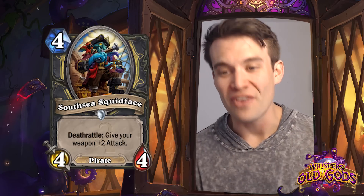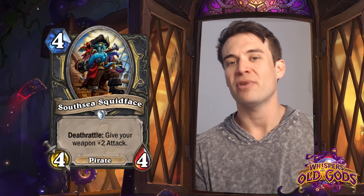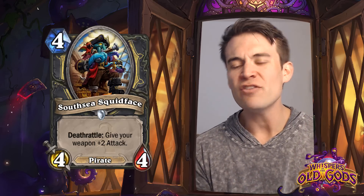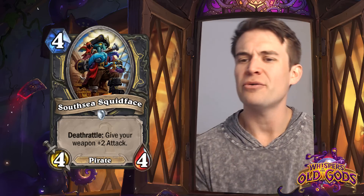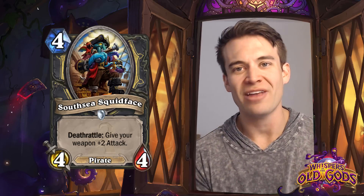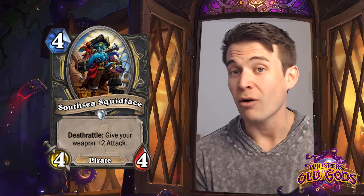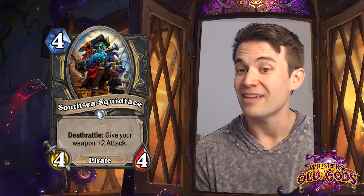South Sea Squidface - another pirate, pretty exciting to begin with, because the more pirates the better for people who are looking to build those decks. With Deathrattle, give your weapon +2 attack. So it's a 4-cost 4/4 - pretty reasonable stat line, a little bit low - but giving your weapon plus 2 attack is actually quite powerful. This is a deadly poison effect as the Deathrattle.